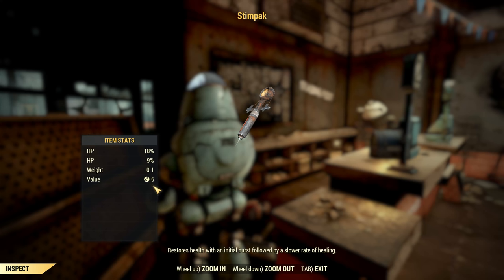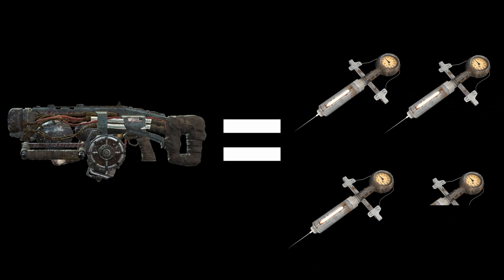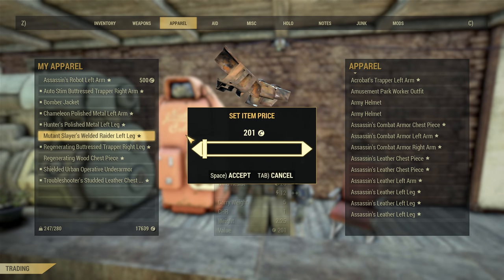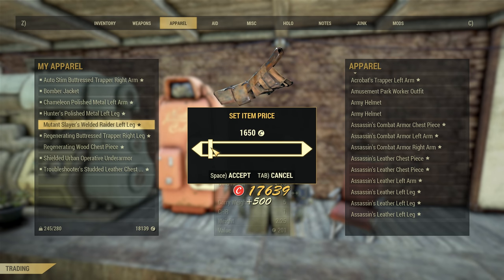On the same character, I could sell each of my stim packs for 6 caps apiece, making that cryolator worth 3 and a half stim packs, and the gatling laser worth less than 8 stim packs. That isn't a system that makes sense. I could easily get 1000 caps apiece for each of those weapons from players, but from a vendor I can't even get a tenth of that.